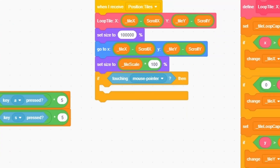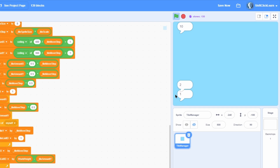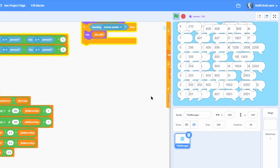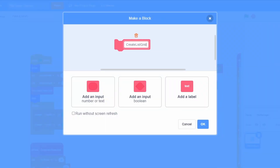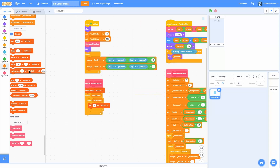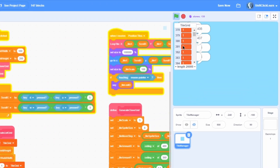To check the ID system is working, check if we're touching the mouse pointer and say tile_list_id. You can see the first tile is 1, then 2, 3, 4, all the way up to 10, and when we move it jumps to 200. Those are the item numbers of the list we're about to make. So let's create a for-all-sprites list called tile_grid and a custom block called create_list_grid, set to run without screen refresh. Delete all the tile_grid contents.